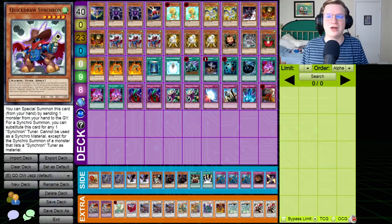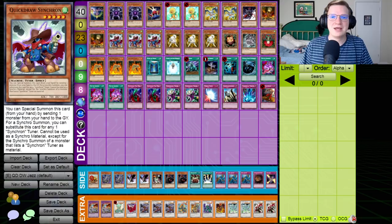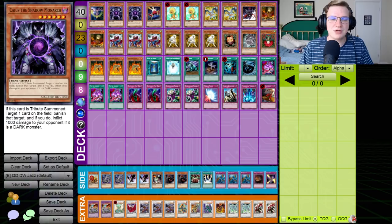In the interim between SJC Edison and now, there has been a lot of thought put into this deck specifically. Quick Draw Dandy Warrior is maybe the best deck in the format, but it is extremely hard to play. If you've been following my Trials and Tribulations on Twitch, you know how much difficulty I've had putting this bad boy together, and I think we've got it to a point where I am confident piloting it. There is so much going on here, and I don't want to miss a thing. We've got two copies of Caius.